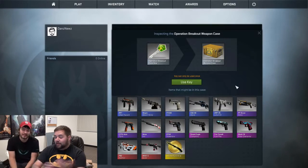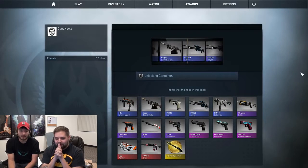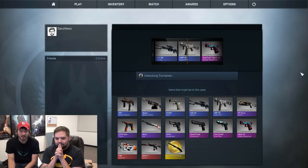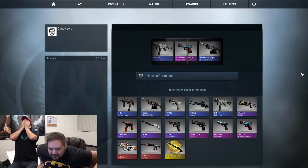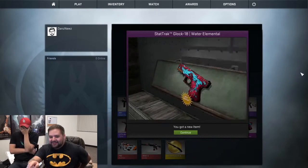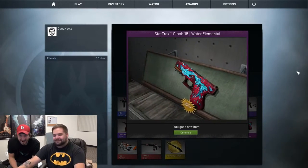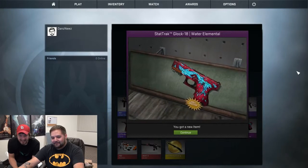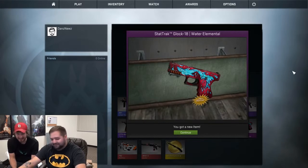I'm glad you're here because I don't know what any of this is. There goes an Asimov — and oh my goodness. That's pretty good right there, Jordan. That's the top pink on the list — that is a stat track Glock 18 water elemental. Are you kidding me right now? That's pretty good. Look at all those sixes. Are you kidding me right now? That's pretty good.